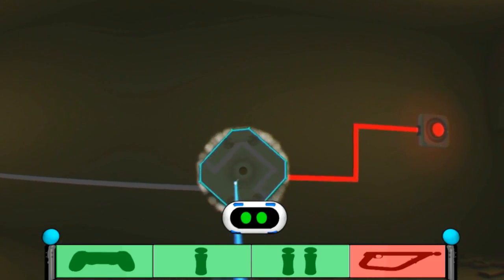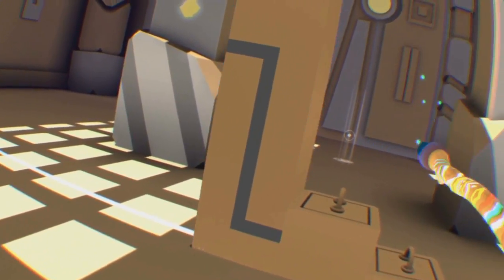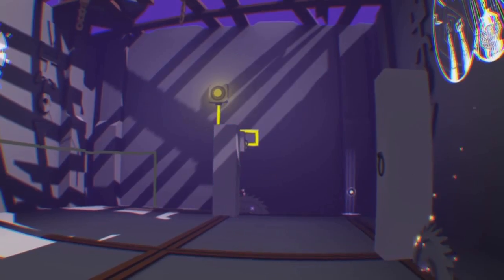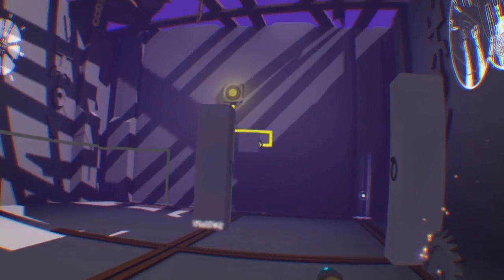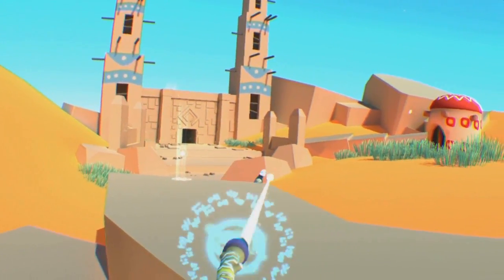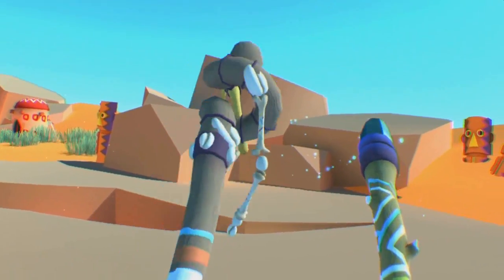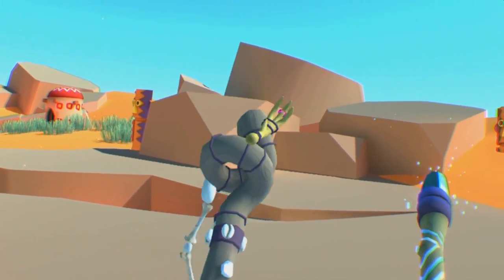I did actually find playing with a DualShock controller to be the easiest control scheme. It's certainly more immersive playing with one Move controller as it does feel more like you're holding a staff, but it was actually a bit harder to line up for tiles that can be grabbed and moved. When playing with two Move controllers, the player has the staff and a sort of club. The club doesn't do anything though, other than showing off some nice rope physics.